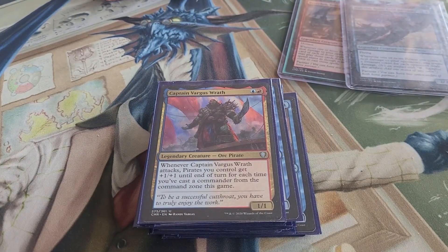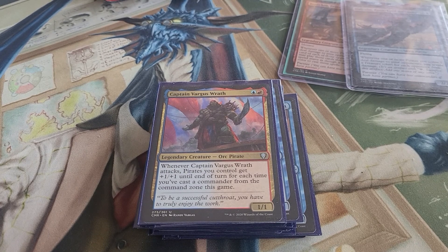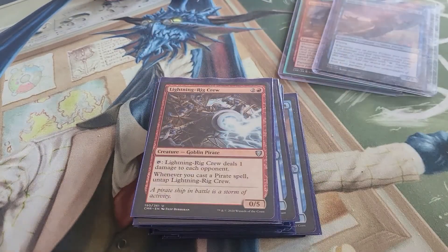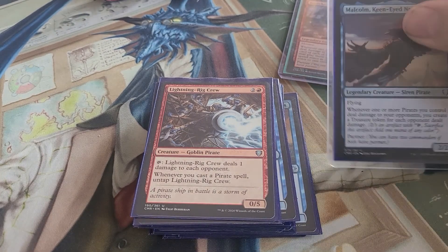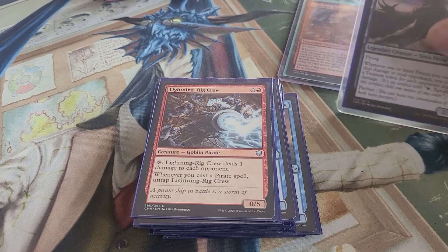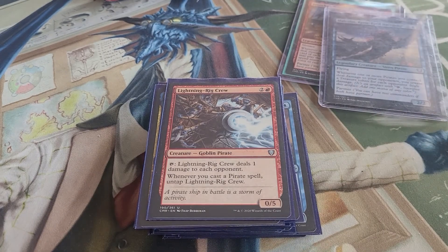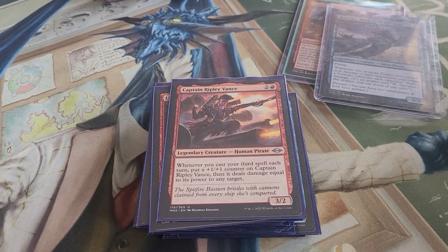Captain Vargus Wrath — when it attacks, pirates you control get +1/+1 until end of turn for each time you've cast your commander from the command zone this game. With two commanders, this could get out of hand pretty quickly. Lightning Rig Crew is amazing — tap it to deal one damage to each opponent, and whenever you cast a pirate spell you untap it, so you can trigger it multiple times if you have other pirates to play.